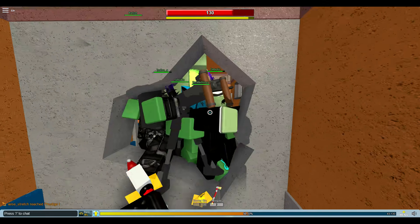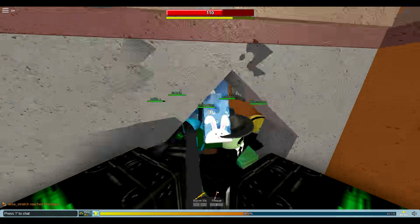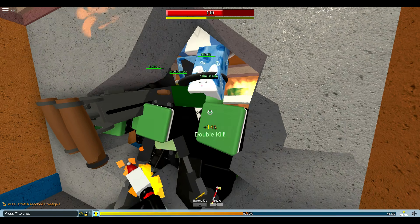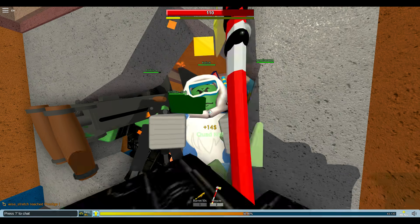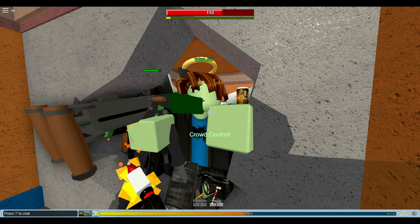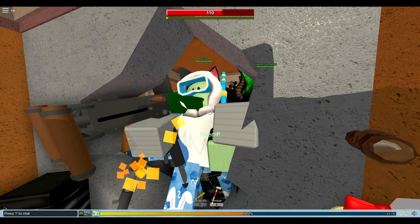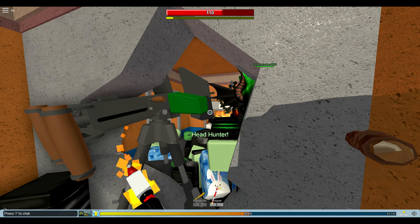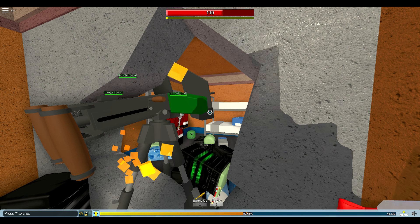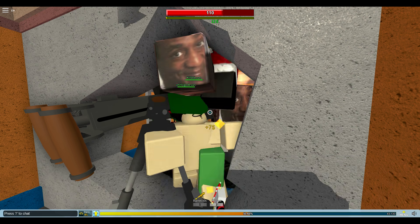This works best with the fire axe since it insta-kills zombies. Go right up to the corner and use your auto clicker. You can set the auto clicker to any interval since it only depends on the stamina recharging — it'll recharge by itself and use whenever that's done. I'm using an interval of one millisecond and it's working fine. That's basically the entire method.